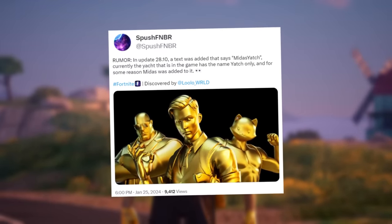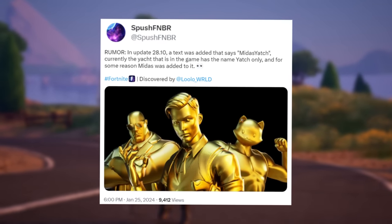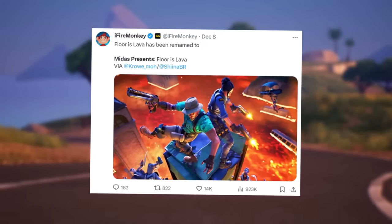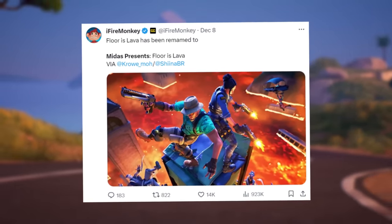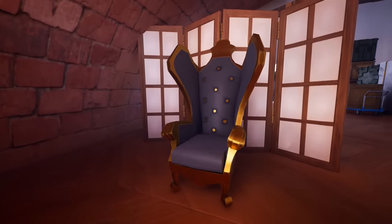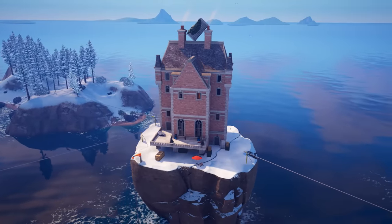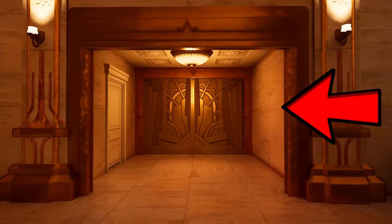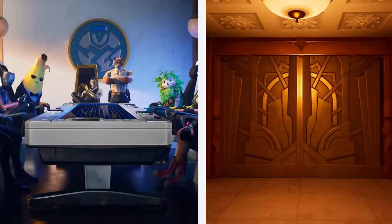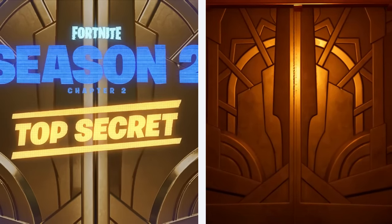From SpushRumour: in 28.10, a text was added that says 'Midas Yacht.' Currently the yacht in-game has the name Yacht Only, and for some reason Midas was added to it. Not only that, but there's still an unreleased Floor is Lava LTM — 'Midas presents the Floor is Lava' — which could also imply his return, on top of the fact that one of the in-game props from Chapter 2 Season 2 is his chair overlooking the entire island. That's without mentioning that at the Grand Glacier, these doors are literally the exact doors from his agent lair or meeting room that we all saw characters gathered in at the end of the Chapter 2 Season 2 trailer.